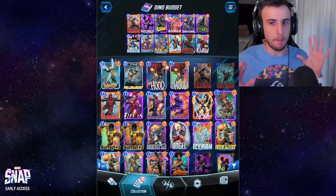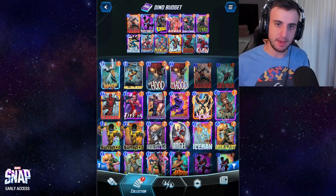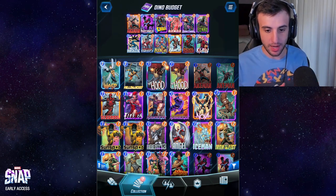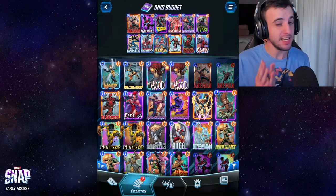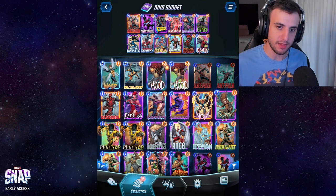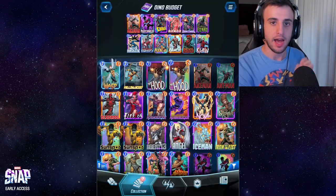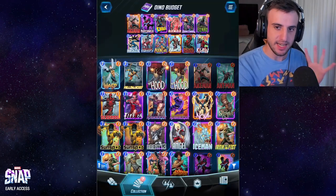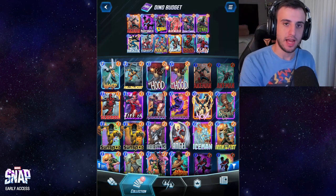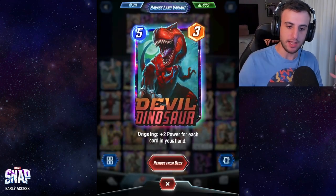Starting with the cheapest version — the most budget version I could make. We have a lot of cards from Series 1, so you can build this relatively early on. The key card you're going to need is Devil Dinosaur, but other than that you can change almost any card in this deck. Moon Girl is very useful, but for the most part you can swap out most cards here.